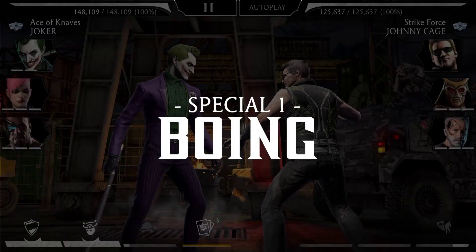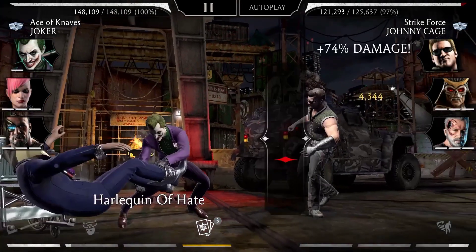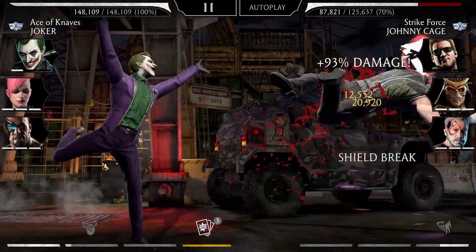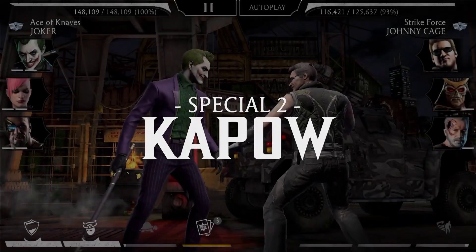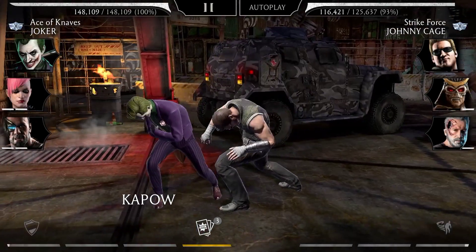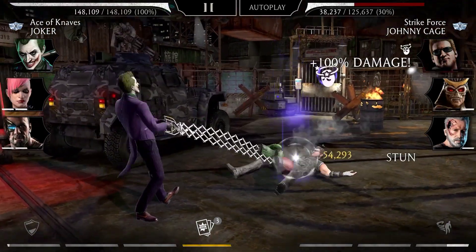Next up, the Joker's special attacks. There is never a dull moment when the Joker is around. He hits Johnny in the face with his cane before grabbing one of his captives and swinging them around like a sack of potatoes to apply shield break. Using his special two, the Joker pulls out his Jokerized boxing gloves and happily pummels Johnny with multiple punches, leaving him stunned.